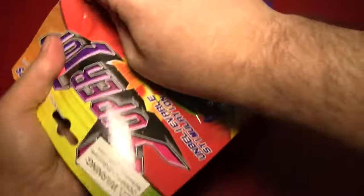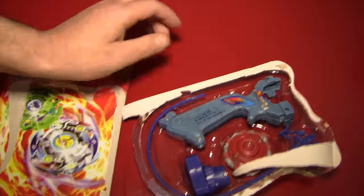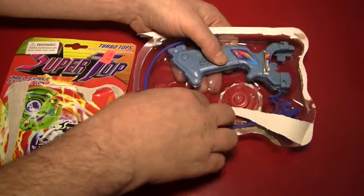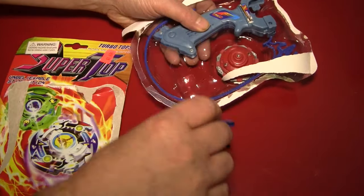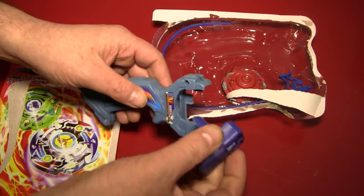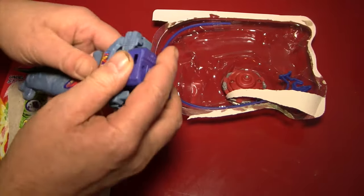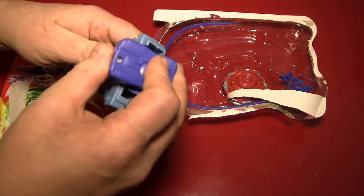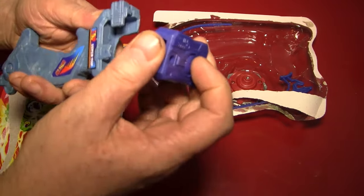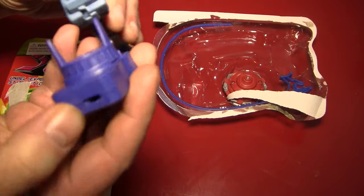The packaging was on there pretty well. Opening it reveals this piece here and this piece here that the instructions said are the launcher. This should actually very easily fit onto here in one of the four ninety-degree angles that you can relate them with each other.